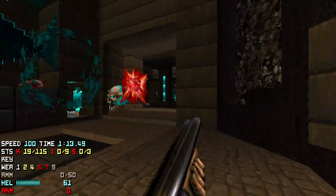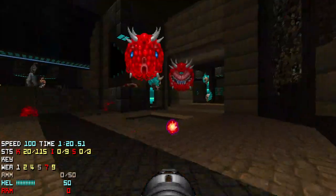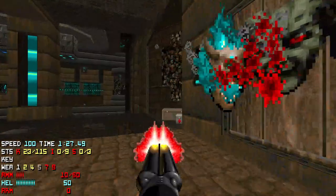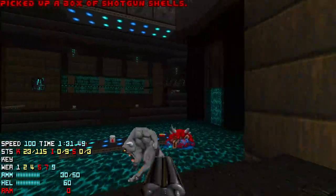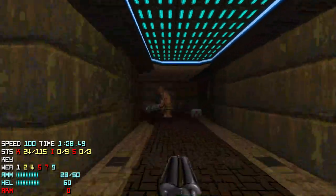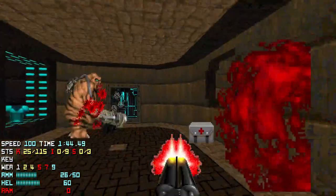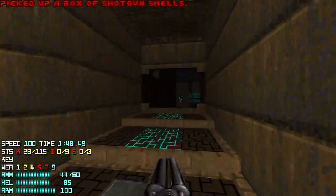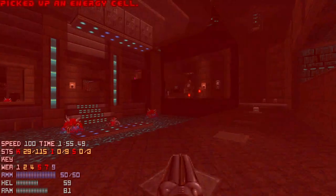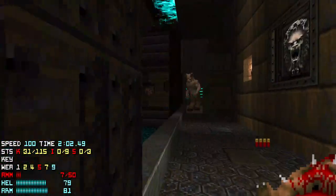Still just clearing some things out. Cyber's kind of pesky — I don't deal with him until later. When I hit the switch, these bars here should lower. Right there. He has armor. Grab that. Come up here. Hit by that red missile. Oh, and an archvile.